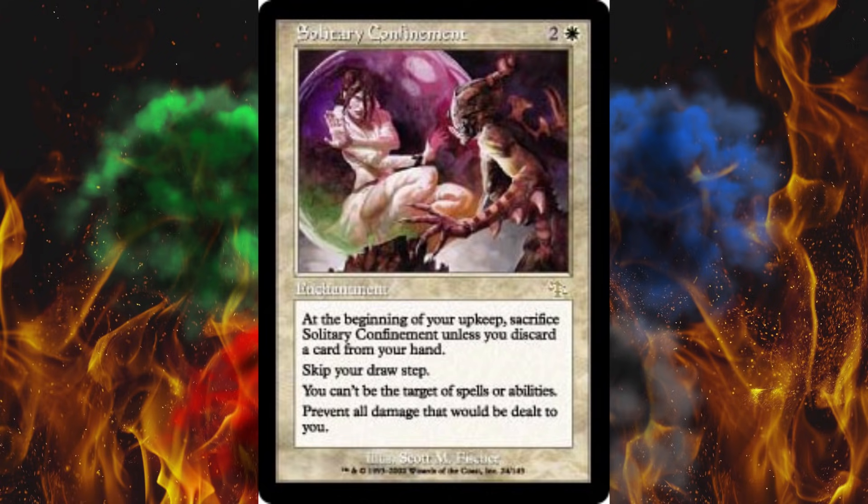I had absolutely no idea that a card this powerful existed. Generally, enchantments are considered the hardest to remove type of permanent that you can drop into play. So you drop this in, it's going to be a hard time for your opponents. This would be hilarious to run in Commander. Unfortunately, it's only legal in Commander, Vintage, and Legacy — not Modern. But it's about to be legal in Modern if they print it in MH2. Wouldn't that be a treat for everybody?